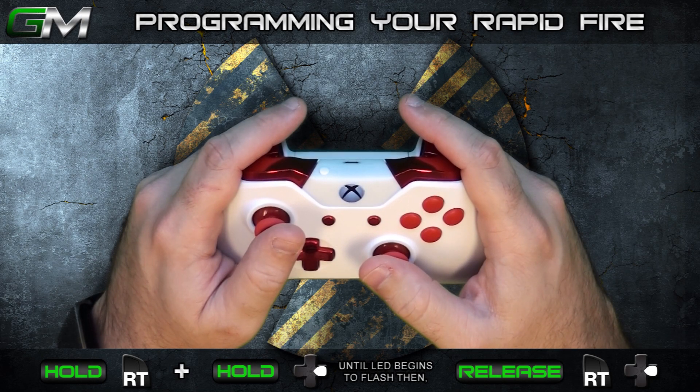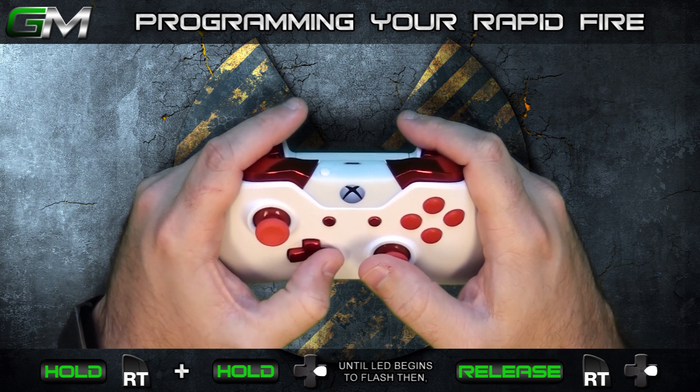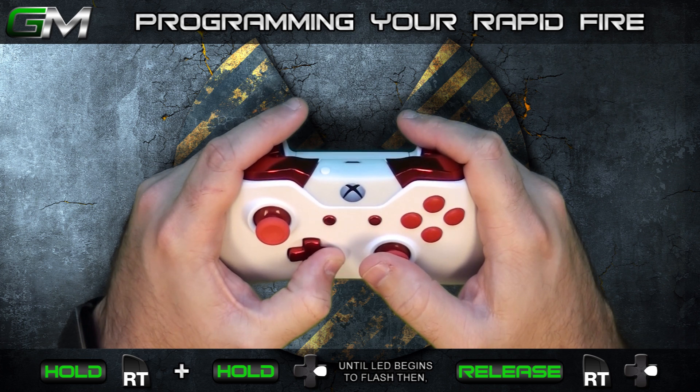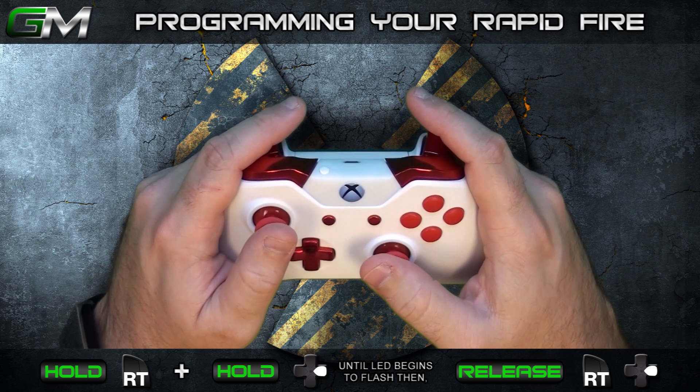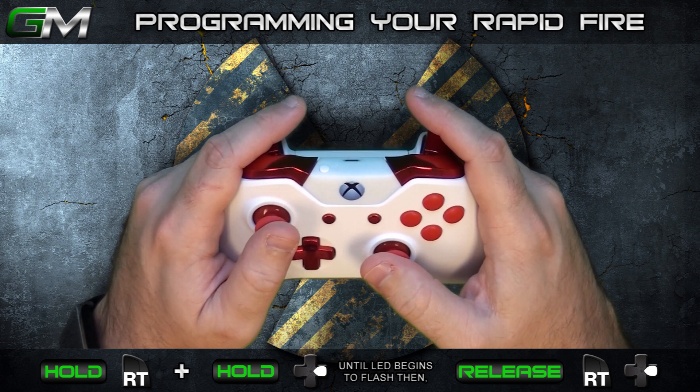To program your rapid fire, make sure your rapid fire is on. Then hold RT and hold right on the D-pad until the LED starts to flash. This happens in approximately 3 to 4 seconds. Once the LED starts to flash, release both RT and right on the D-pad. The LED will flash 5 times indicating it is entering programming mode.